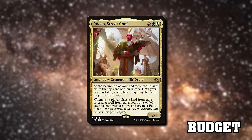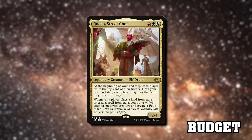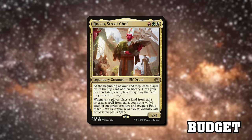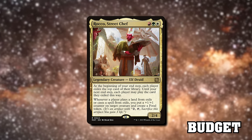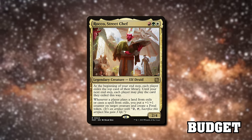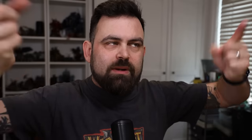Rocco, Street Chef is from Aftermath — he's three mana and says at the beginning of your end step, each player exiles the top card of their library, and until your next end step each player may play that card. It has a political element to it. Whenever a player plays a land from exile or casts a spell from exile, you put a +1/+1 counter on target creature and create a food token. So when opponents do things and when you do things via junk tokens, you're going to get counters and food tokens.